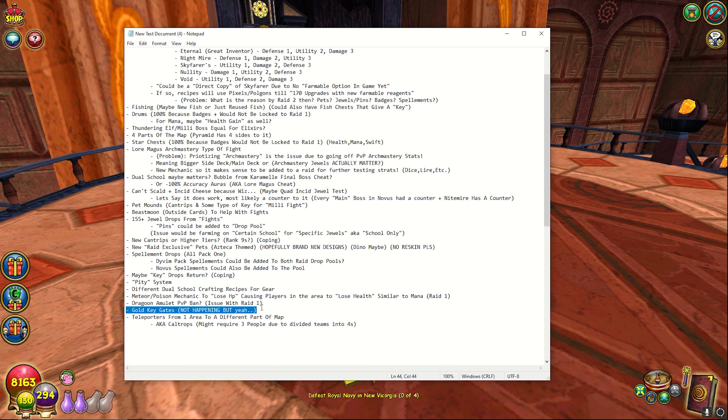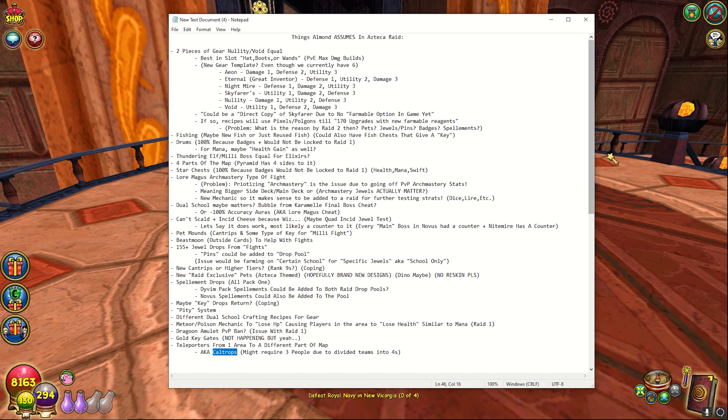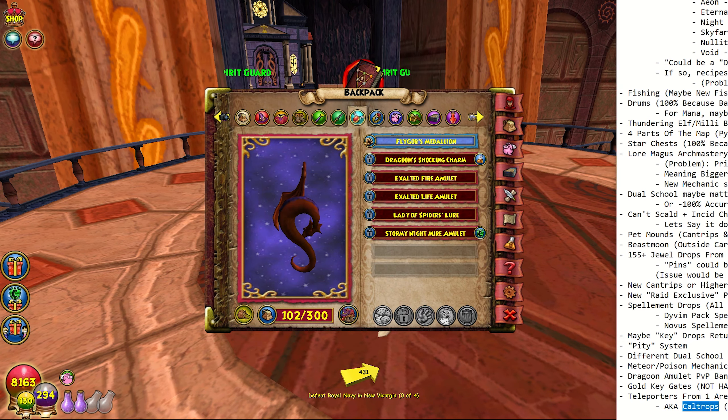Gold key gates — not happening. And then the teleporters: there were teleporters in raid one but no one used them because there didn't seem to be a reason to. But in raid two I feel like the teleporters might help, because judging by the trailer that feels like a big map. If that's a big map the teleporters might come through — to activate them it's like these little caltrop things and you need three people to cantrip it to be able to use it.